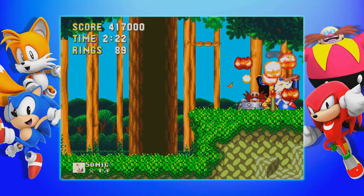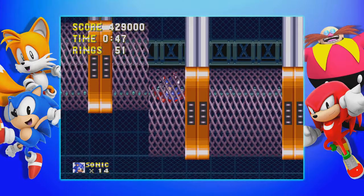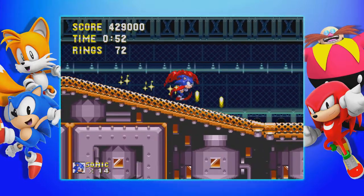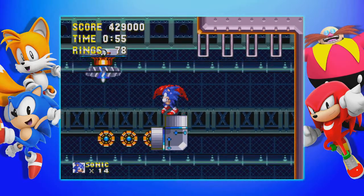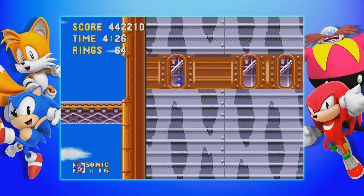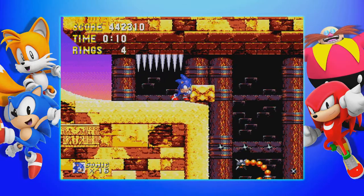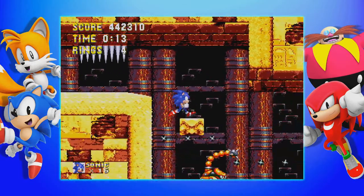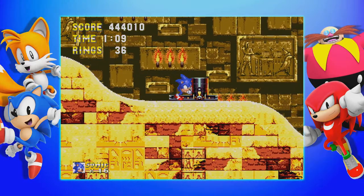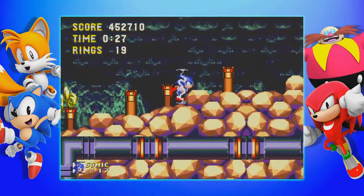Once you destroy Robotnik's weather machine, you initiate the boss. The eighth level is Flying Battery Zone. Fun fact: this level was originally planned to go in between Carnival Night and Ice Cap, but they pushed it back to later in the game. Anyways, this level is a giant airship, but unlike Winged Fortress, you spend most of your time inside the thing. After you beat the boss, the ship crashes and you fall back down to Angel Island. The ninth level is Sandopolis Zone. It's boring. In Act 1 you're traversing through the desert, and then in Act 2 you're inside a pyramid haunted by ghosts. You have to keep the lights on to keep the ghosts away.